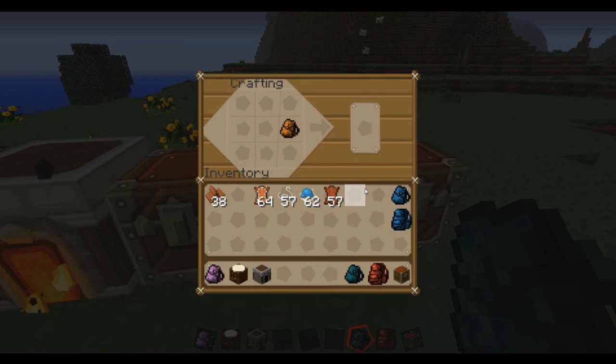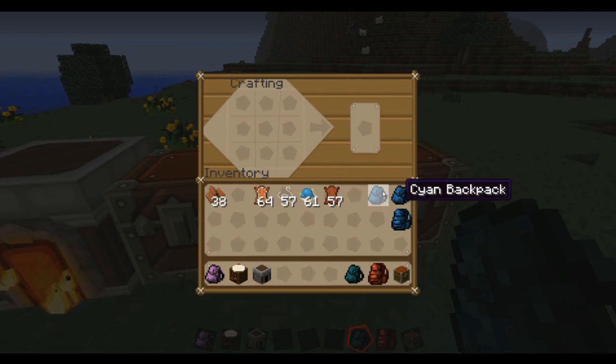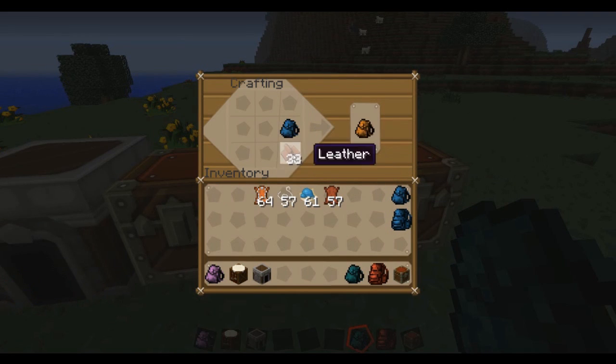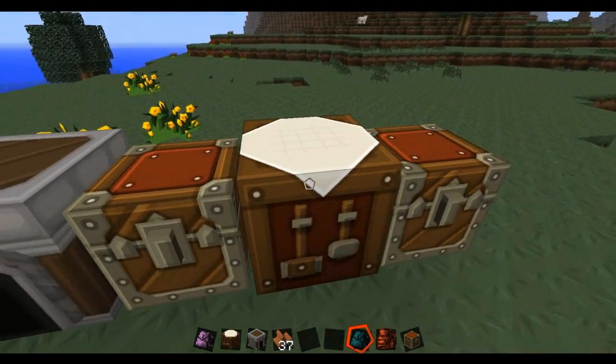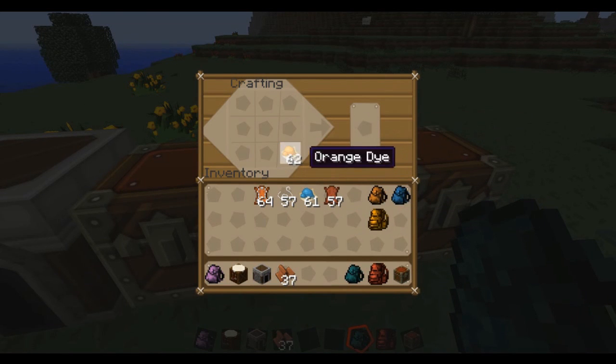You can also change the color of your backpack after crafting it. If you made a regular backpack and you later get a cyan dye, just put the backpack and the dye together in the crafting grid — cyan backpack. Same thing works with the big one. And if you're sick of a color, you can put the backpack in with regular leather to revert it back to the neutral brown. You can then re-dye it to orange or anything else — it's extremely easy to switch colors.